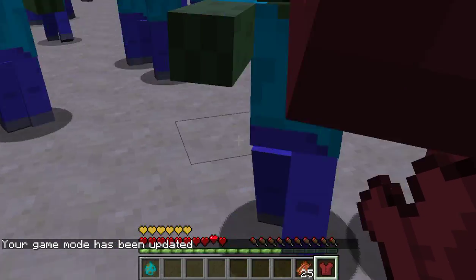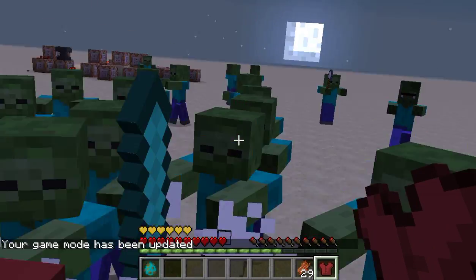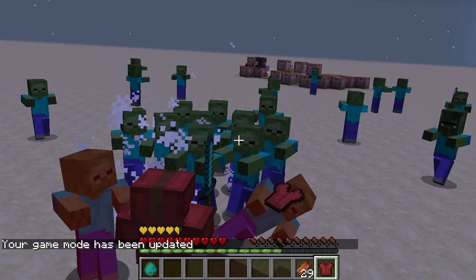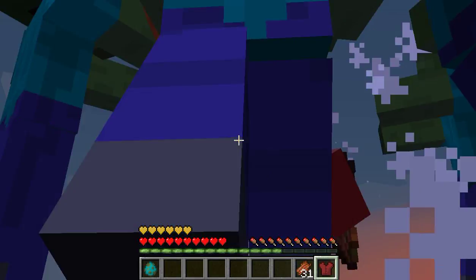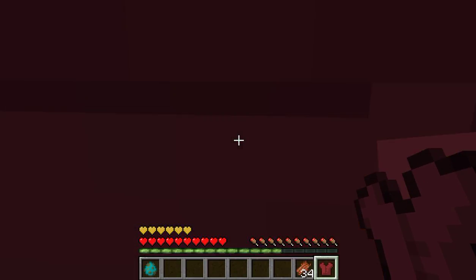Whenever I get close to them, they get dealt damage. So it looks like the sword is doing damage, but actually it's not — it's just potion effects.